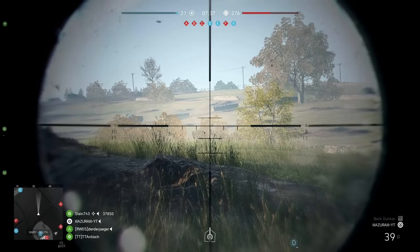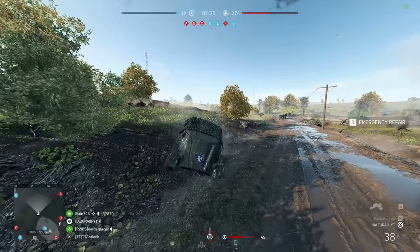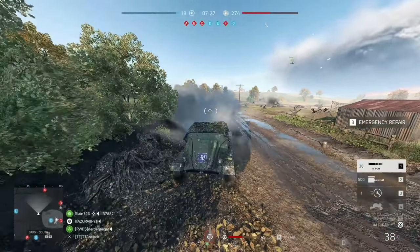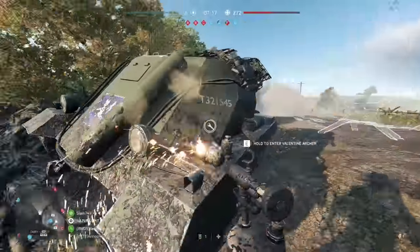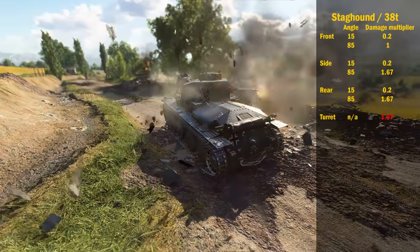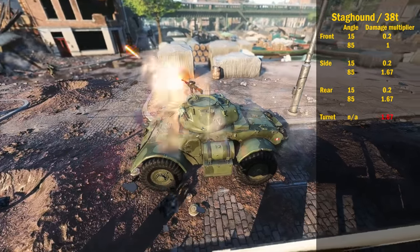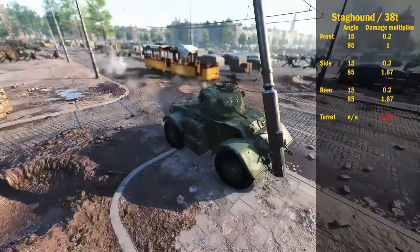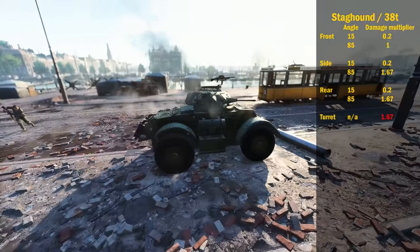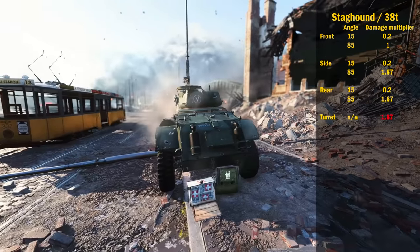The next part of the video will be about weak spots. While many players know the existence of weak spots, they forget or do not place enough emphasis on the angle of attack. This is very important because most fights are very close, and you want to use every strategy in your toolkit to win. For light tanks — the Stat Count and the 38T — they have a 1.67x multiplier when hitting their turrets, side, and rear. But the side and rear only get the 1.67x multiplier if the angle of attack exceeds 85 degrees, which is often not achievable. The turret, however, has the same multiplier independent of angle. So when you come across a light tank, you should always aim at the turret for maximum damage.